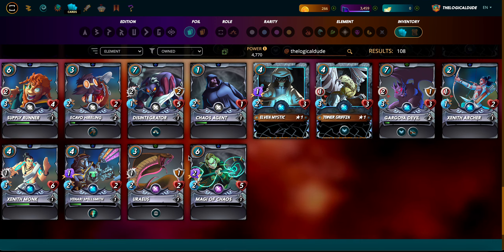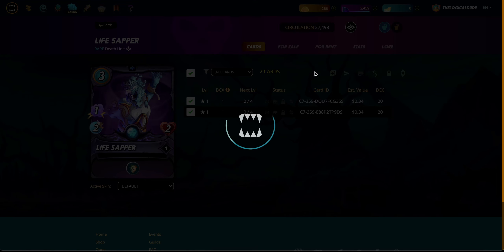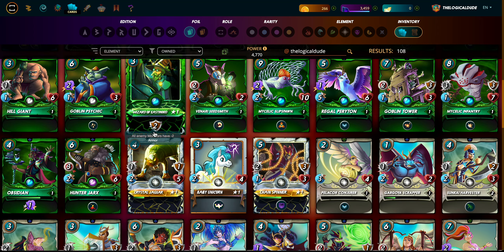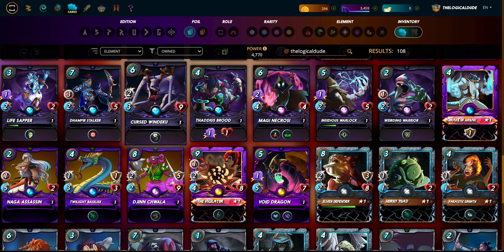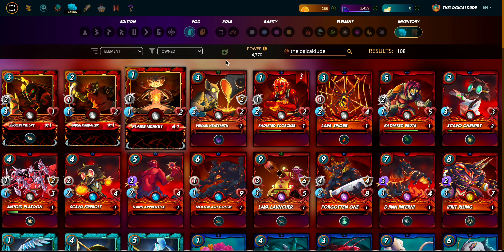That looks like that was all of them - let me do another quick pass through. Oh, there's a Live Sapper - got that one too. I do believe that got them all, except for the two that I'm renting out rather than combining. I should probably just take them and combine them, but it's nice to rent out anyway.